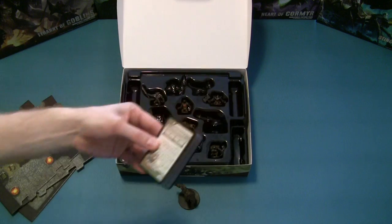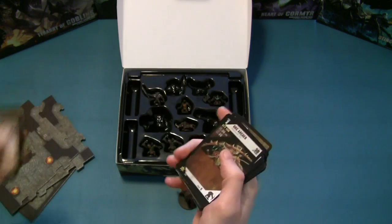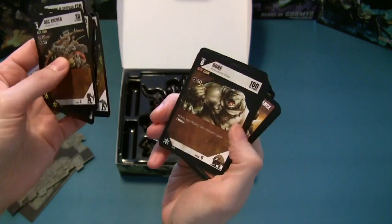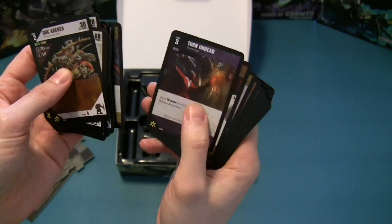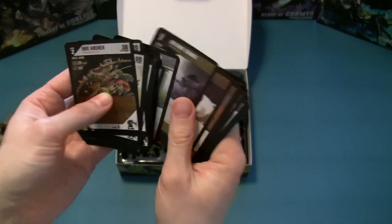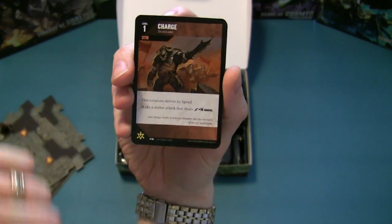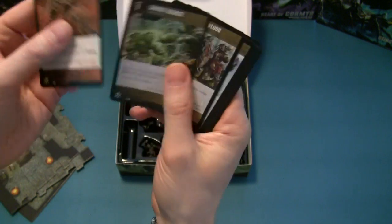And finally we come to the cards. The card stock on these cards is actually pretty decent - not super thick, not super thin. There's artwork on every one of these cards and the artwork is actually very thematic and well done, with some extremely nice pieces. Not much of the artwork is repeated - you're probably looking at about 35 unique pieces of art on these cards. The text on the monster cards is very legible, with a nice text block that's easy to read. Really good artwork, really well done cards.